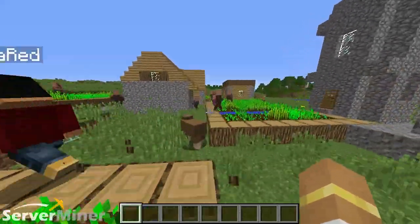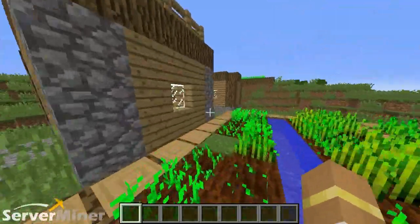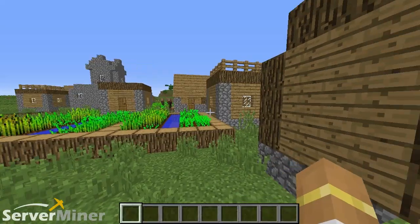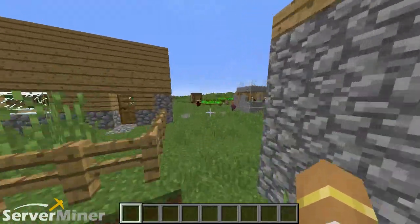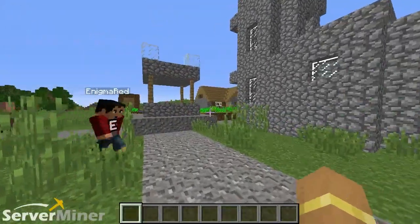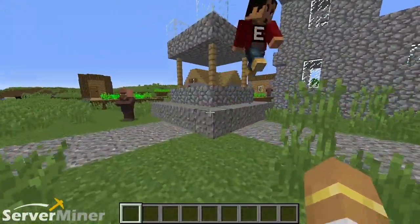So if you have a large server — or in this case what we have is a very small server — this is the plugin that you need. It allows you to go as far as you really want to in your world. You can set up lobbies, you can set up games, creative areas, whatever it may be. So let's get into the commands. With this plugin, starting off, there's quite a few commands, but we're going to start off with the Set Warp command. What this command does is basically just sets any of the warps that you'd like to place in your world.